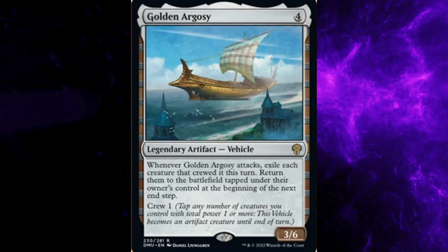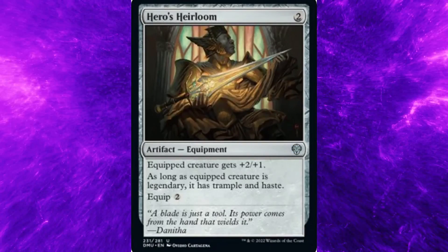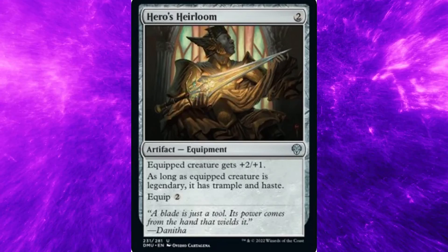Three power, six toughness. Dominaria United set, card 231: Hero's Heirloom. Costs two general mana. Type: Artifact Equipment. Rarity: Uncommon.